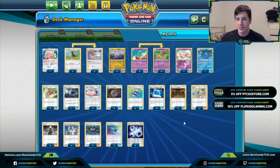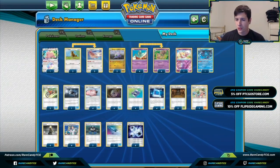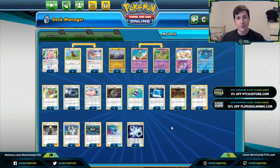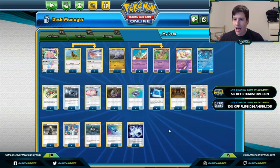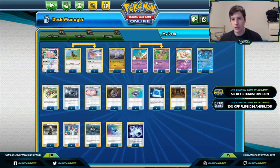We have four copies of Poké Gear just to dig seven cards deeper and hit those Supporter cards whenever we need them. We have a bunch of searching options — Trainer's Mail and Mysterious Treasure — because we're very reliant on searching Pokémon out of our deck every turn. Treasure is going to be good at searching out our main evolution line.